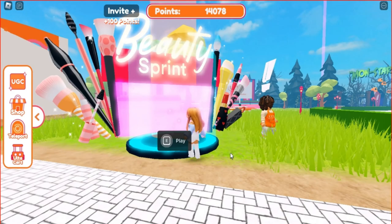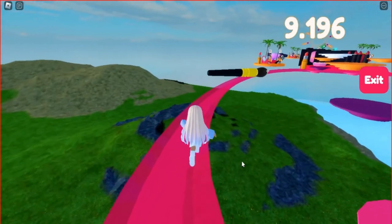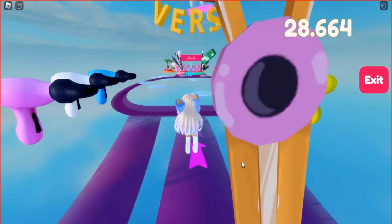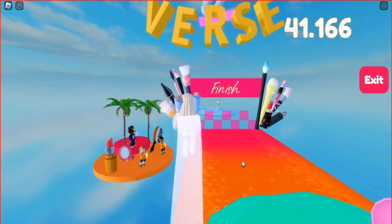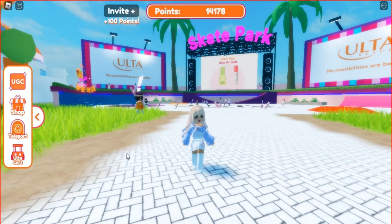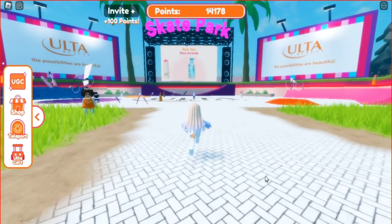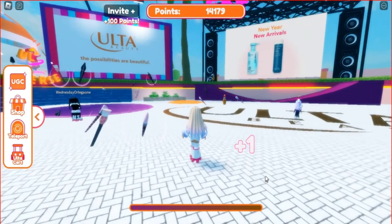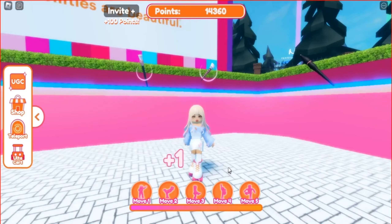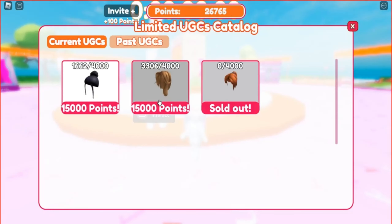Let's get started by earning points in different minigames. The beauty sprint is a great minigame to earn points — each round lasts about 40 seconds and you can play it as many times as you want. You can also earn points by playing minigames in other locations or by being AFK. We're going to the skate park now — talk to the NPC to get your roller skates. In the skate park you'll get one point every second, and you can also collect makeup products to earn extra points. Once you complete the tasks, you'll receive a limited item in the in-game store.